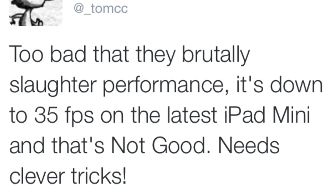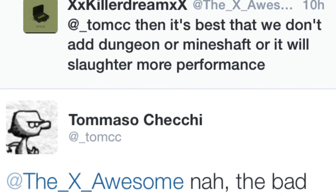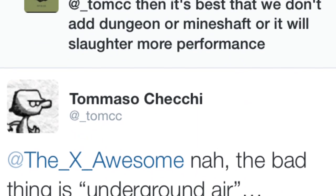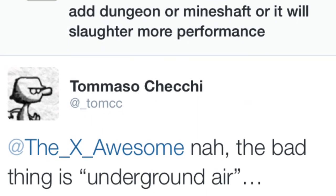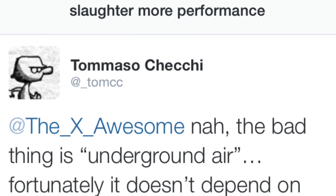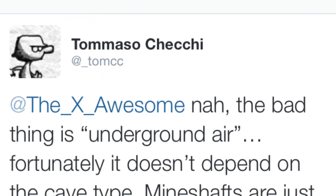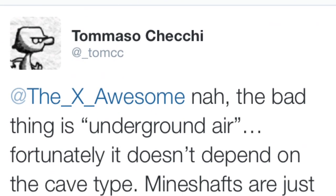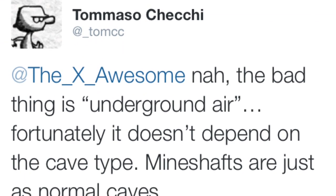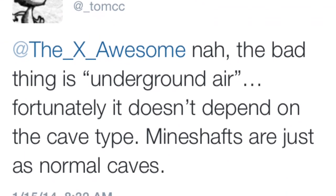As of now, we don't have any other news on that. But someone asks whether it's best not to add dungeons or mineshafts because it will slaughter even more performance. Tommaso says the bad thing is something called 'underground air' — stuff that doesn't need to be drawn by the processor but is. Pretty much, mineshafts and dungeons are just like normal caves, so we could have both. They just need to figure out how to add them into the terrain generator, but right now they're trying to make caves less buggy.